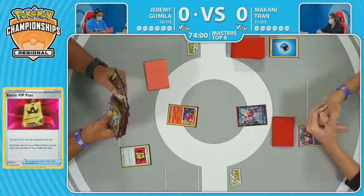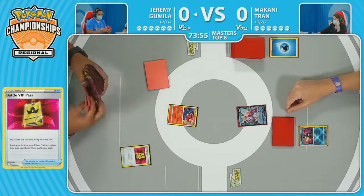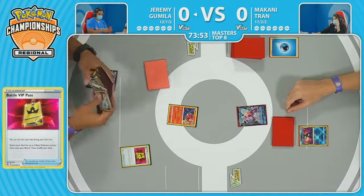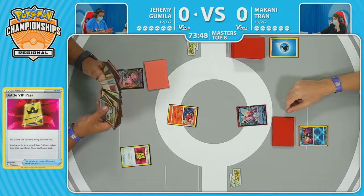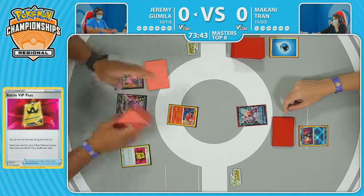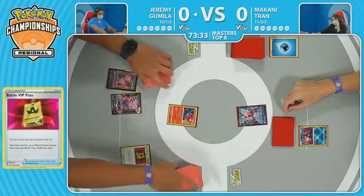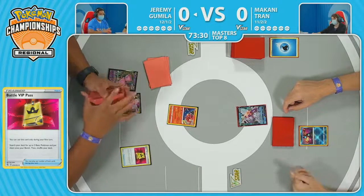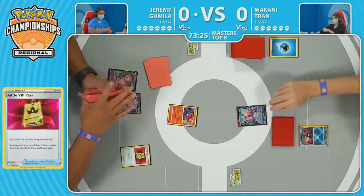You aren't worried about Meloetta, but Mew is also a strong attacker in its own right. I wonder how many times these Mew players have started with the Battle VIP Pass on Turn 1. Getting that for your first turn is just so powerful, being able to get those Pokémon for free essentially. Once you get the Genesect off the first Battle VIP Pass and thin the hand down, you're drawing more cards — it creates this beautiful Turn 1 feedback loop where you see so much of your deck.